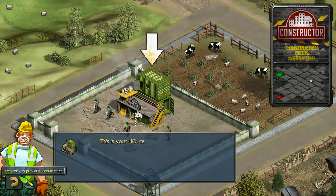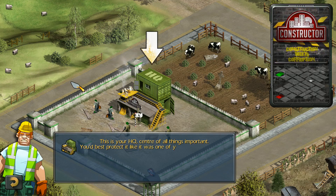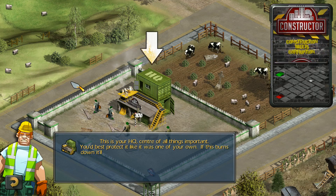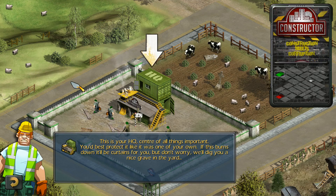This is your HQ, centre of all things important. You'd best protect it like it was one of your own. If this burns down, it'll be curtains for you. But don't worry, we'll dig you a nice grave in the yard.